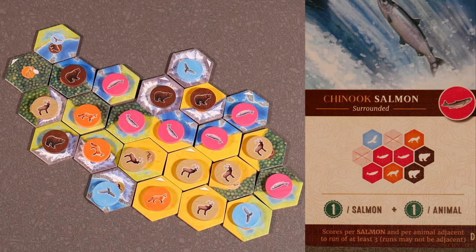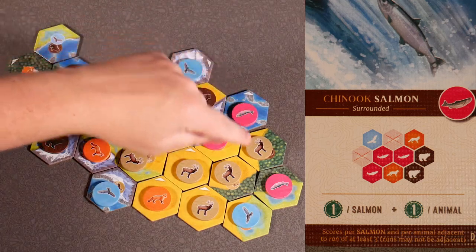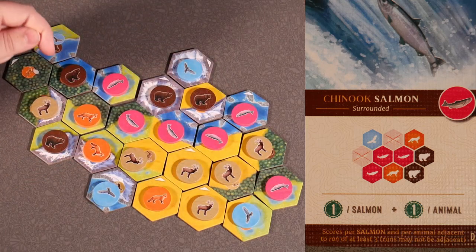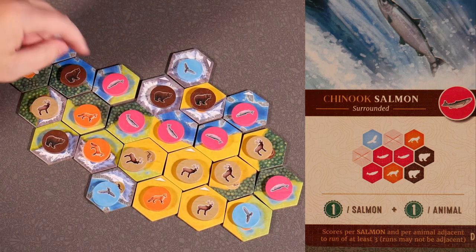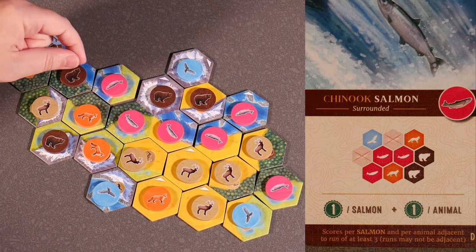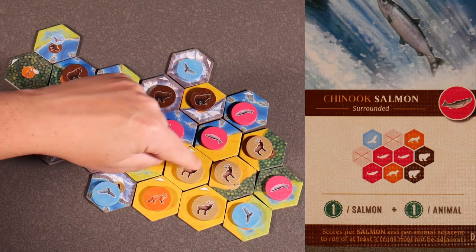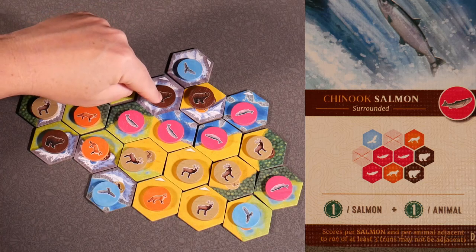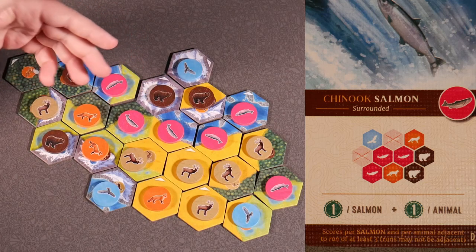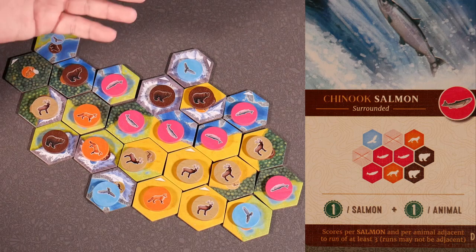The last card is Chinook salmon card D — surrounded — scores per salmon and per animal adjacent to a run of at least three. We have one run of at least three; this solo salmon does not count. We get one point per salmon in the run: 1, 2, 3, 4, 5. And one point per animal around this run: 1, 2, 3, 4, 5, 6, 7, 8, 9. So nine points from animals plus five from salmon — this board will score 14 points.